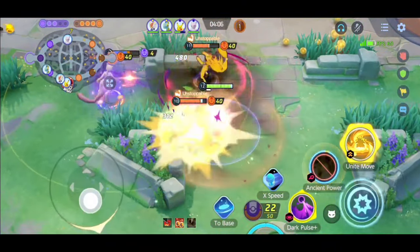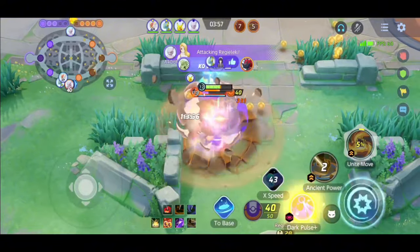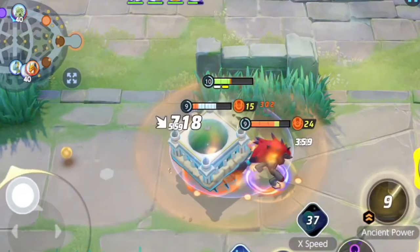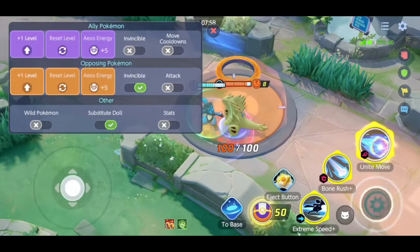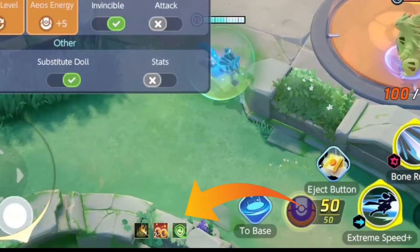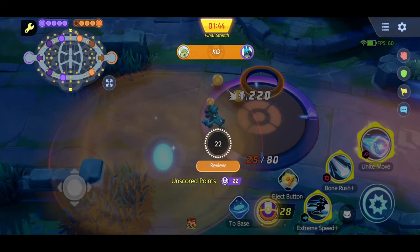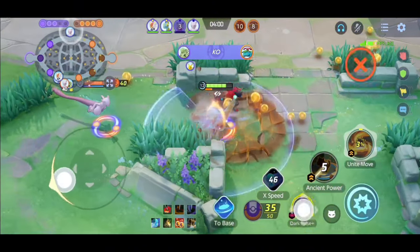Tips and tricks number three: know the passive of Tyranitar. The passive of Tyranitar deals true damage, which ignores all defense of the opposing Pokemon. For example, even if a Pokemon has lots of shield, Tyranitar's damage will ignore all that shield and attack only the remaining HP. Because of true damage, Tyranitar can stop scoring even if the enemy has a Rayquaza shield. If you're playing Tyranitar, you can stop enemy scoring regardless of their shield. Conversely, if there's a Tyranitar on the opposing team, don't try to score in the goal zone near it even with a Rayquaza shield.